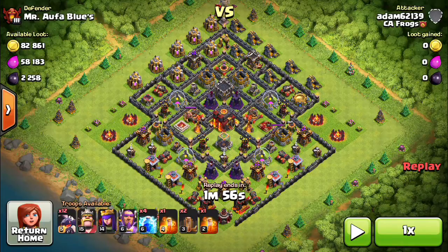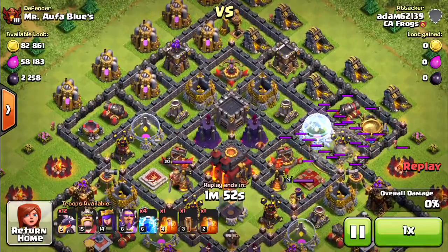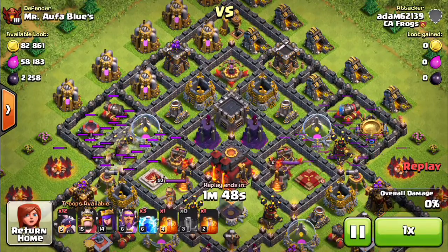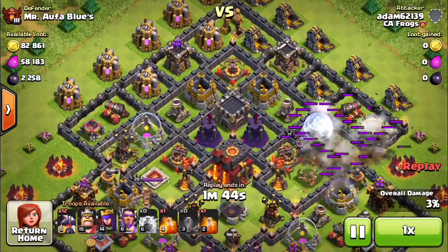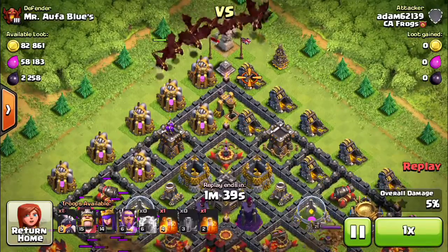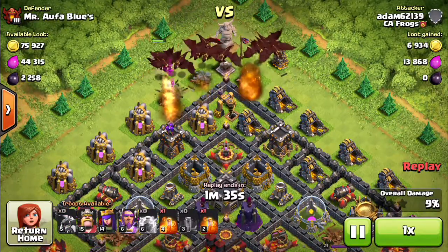So here we go — Replay 1. Watch the air defenses: one earthquake and two lightning for each one. Away from the air defenses, I'm going to bring in the dragons from the top. You want to have them close together but with a slight spread.